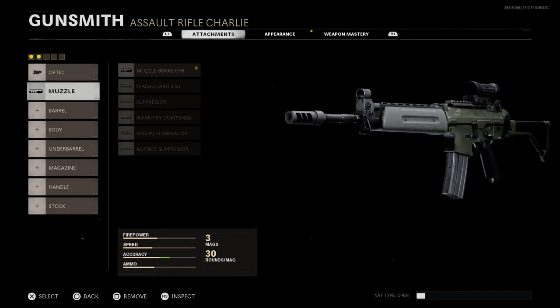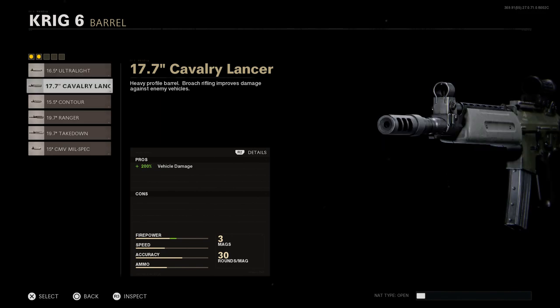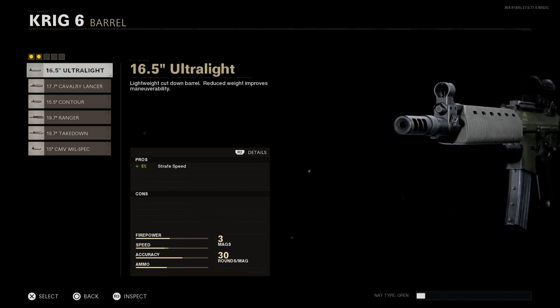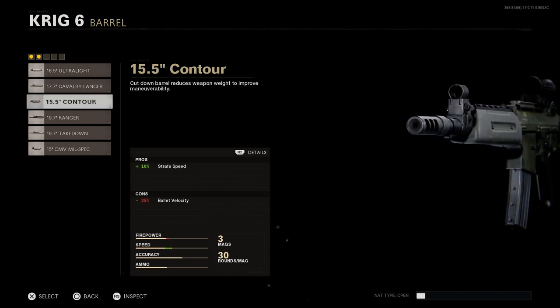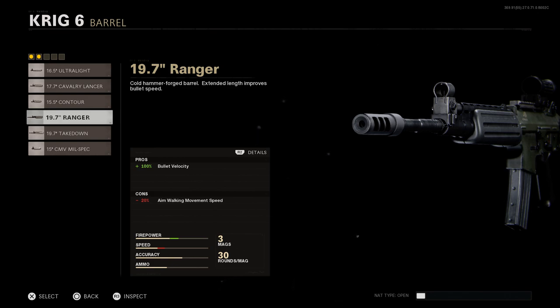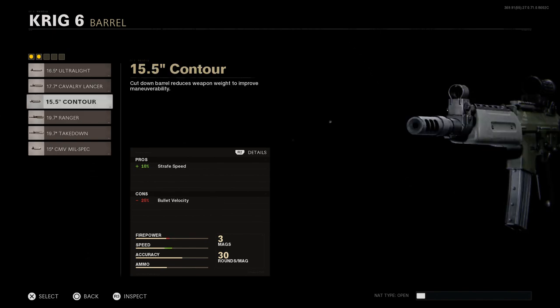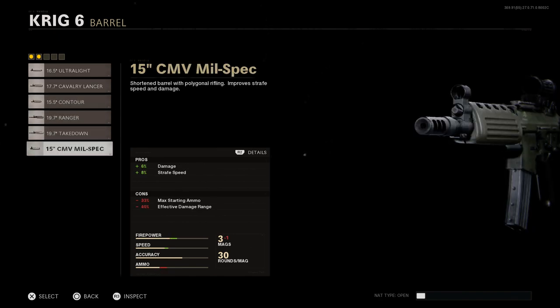For the barrel — one of the key attachments — you have a bunch of different options. We talked yesterday about how these different barrels change the handguard here in Cold War. However, if you use these different barrel options in Warzone it doesn't change the handguard at all. You can see the 19.7 Ranger is our FN FNC conversion from yesterday — the handguard, barrel, gas assembly everything really changes with that barrel as we swap down, but unfortunately that doesn't happen in Warzone.